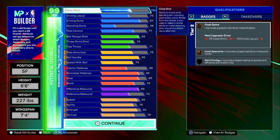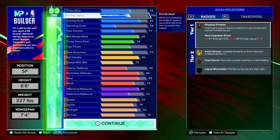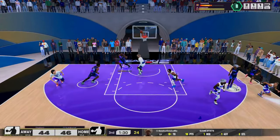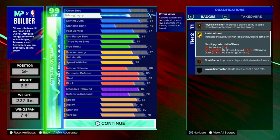So finishing is basically decent. We got a good 72 close shot — in order for us to get float game and hook specialist we also get 70 driving layups so we can get the Zion Williamson layup package, which is pretty decent honestly. We also get aerial wizard on gold coupled with the 78 vert.